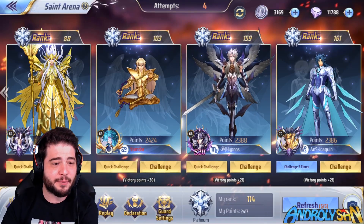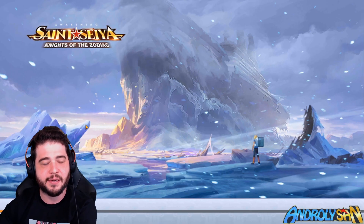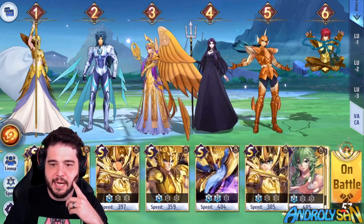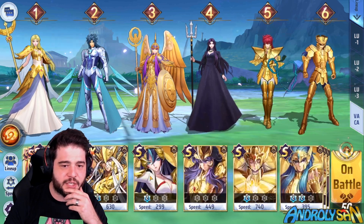That was really fast, so I think we can do one more fight. I pick the leftmost guy and show you a combo without Dragon Cannon — instead I'll bring Saga. It works pretty similarly, except we don't need Shijima either. I'll go with a Thanatos for insurance.